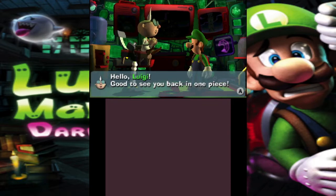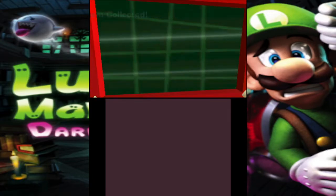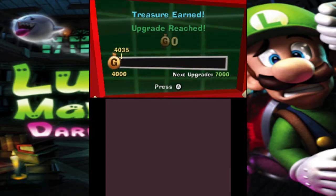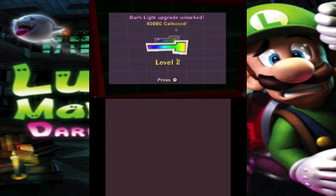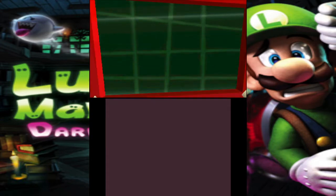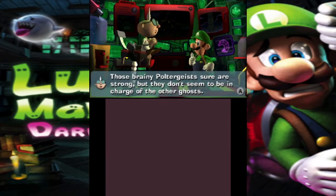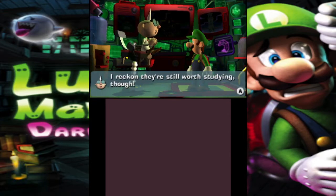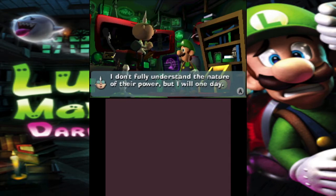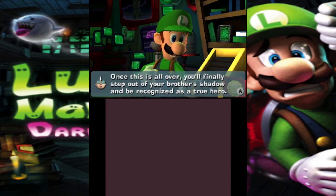Good to see you back in one piece. At least I got a lot of gems out of it and a new upgrade. Darklight upgrade? Wait, I don't even have the darklight at all. 'Thanks to this upgrade the darklight device won't overheat as quickly.' Why are you telling me about something I don't have? Those brainy poltergeists are strong but don't seem to be in charge of the other ghosts. Just fascinating how some ghosts can evolve into more advanced forms. Once this is all over, Luigi, you'll finally step out of your brother's shadow and be recognized as a true hero.